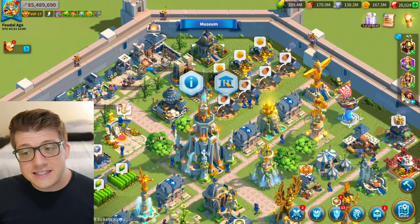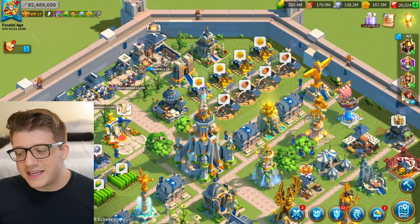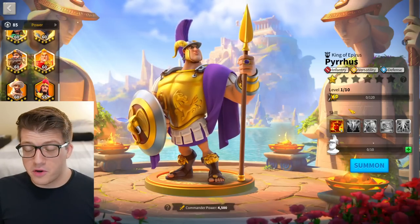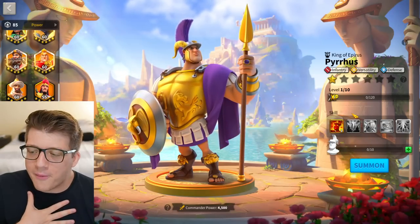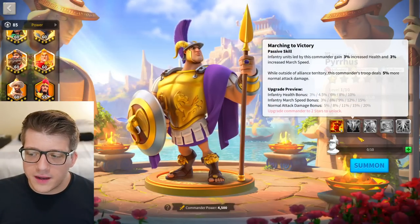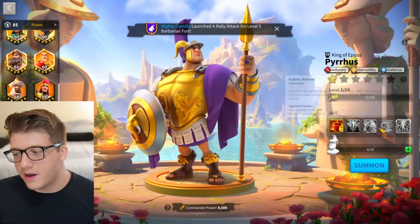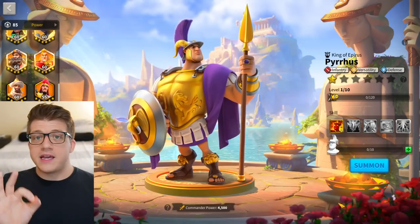We don't know what his relic is going to be yet — it's not in the game. He could get the same treatment as Thutmose and really dominate. Thutmose is honestly slept on and is quite good with his double relic. If they give Pyrrhus a bunch of health, attack, defense, or more march speed with his relic, he could perform well in Season of Conquest. But even then, people probably won't use him since there are no debuffs, no buffs, no AoE.